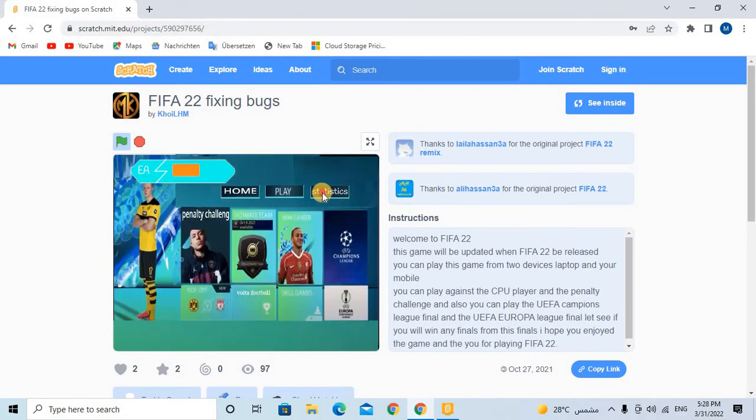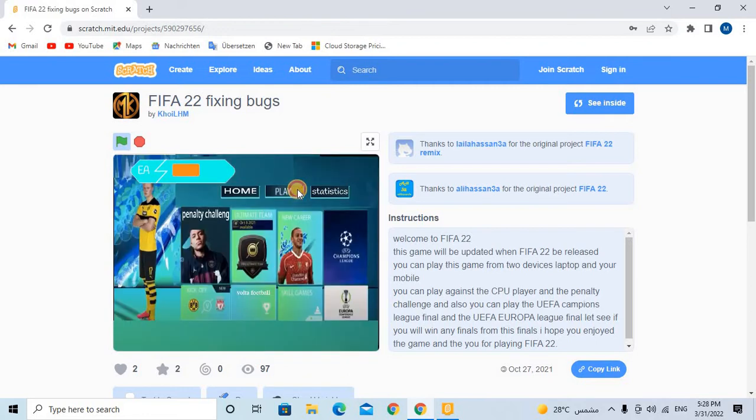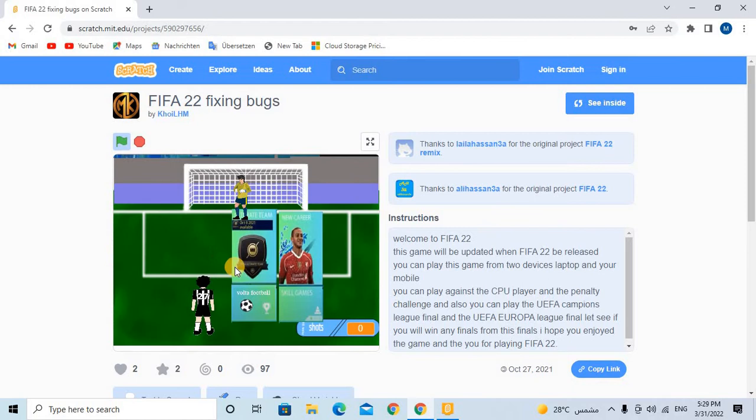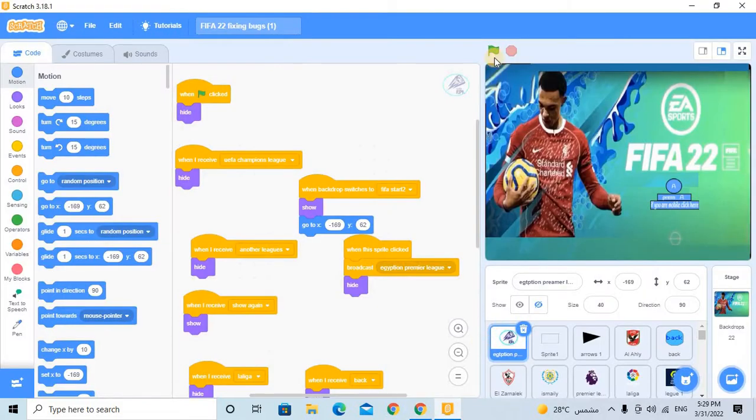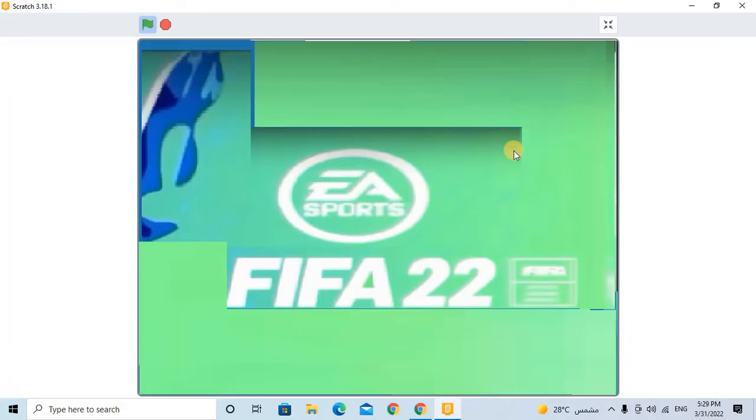After that, there is home, play, statics, gameplay — zero goals and zero goals. Let's now say penalty challenge. There is a penalty challenge and many other challenges. Let's open it from Scratch, because I made this game and saved it in Scratch first.